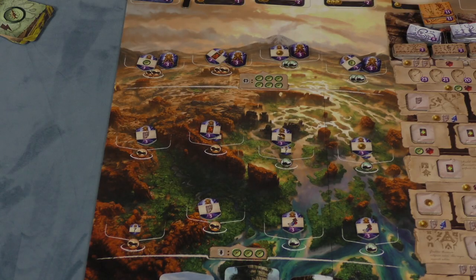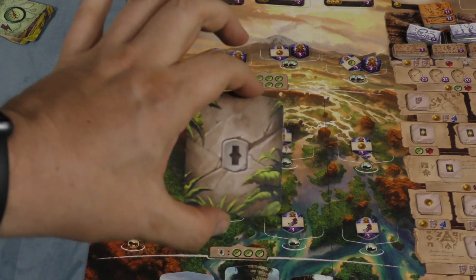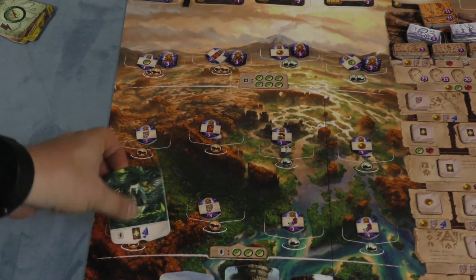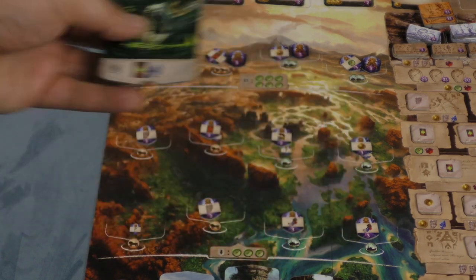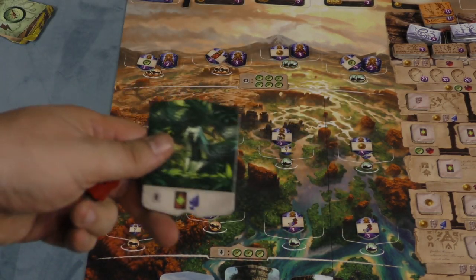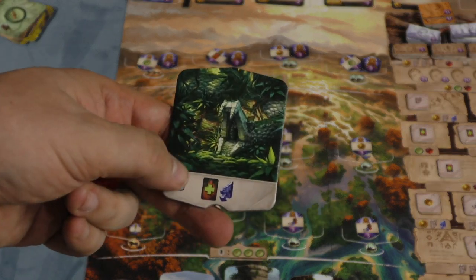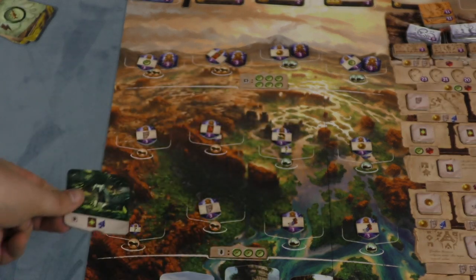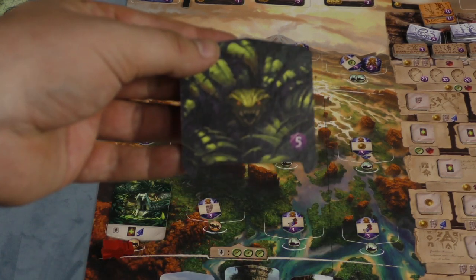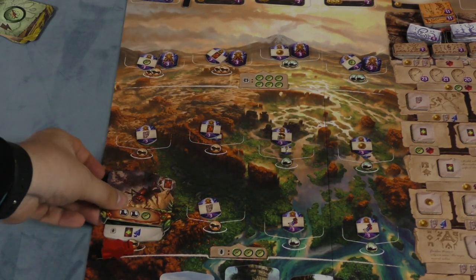When a player discovers a spot, they take the idol, then draw a tile matching the area — there are two different areas — and reveal it. This is a new spot that you'll go to, your worker goes there, and you get the benefits immediately. In the future, people can go there too. For example, this one lets me draw a card and get an arrowhead. However, you also draw a guardian from the top of the deck, which goes on top of that spot.